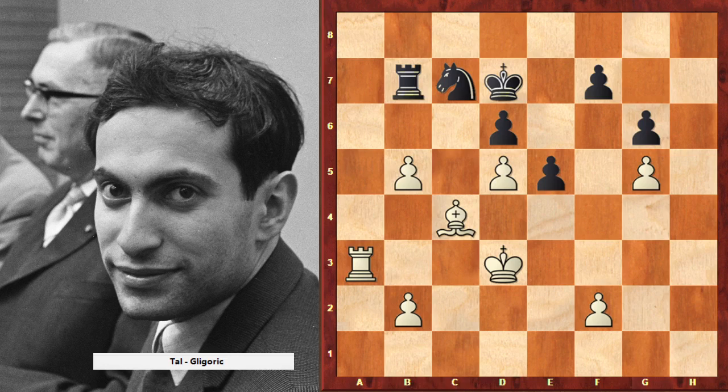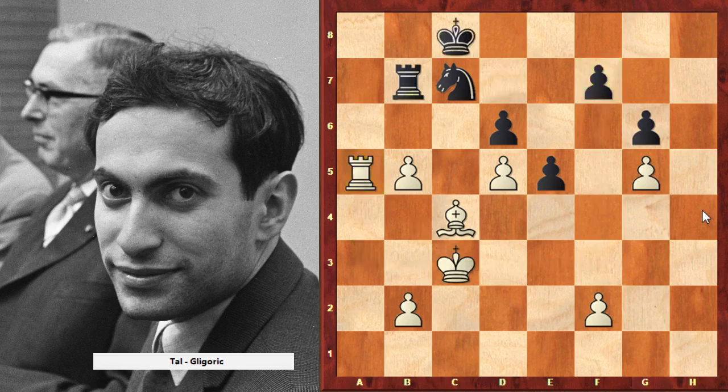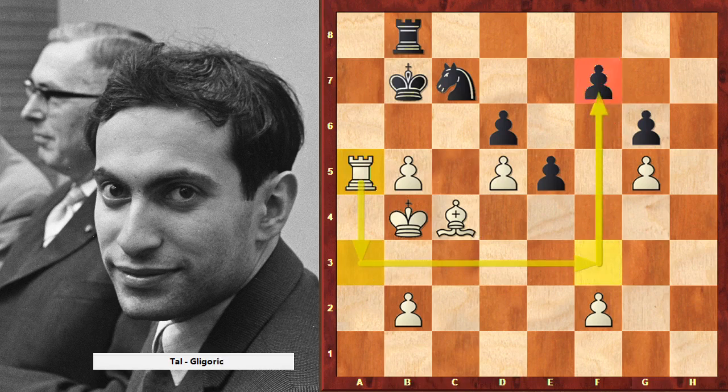Rook to a5. We see that this b5 pawn is under attack twice. So it's important to invest time to go there and have time for the move to b4. When we will be on b4, we have time to go back and attack another weakness. If you are able to attack two weaknesses, you are a really strong chess master. So we are going to b4. Now, what do you think white played? We have to attack another weakness — and the biggest weakness now is the f7 pawn.